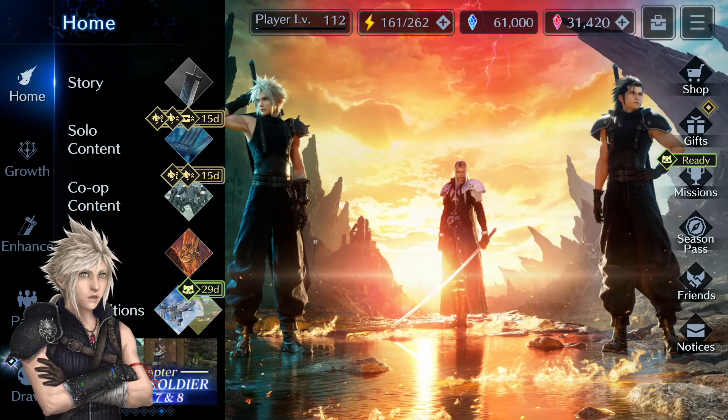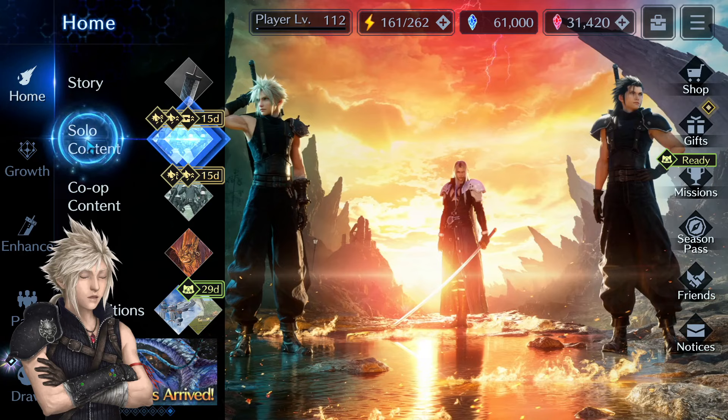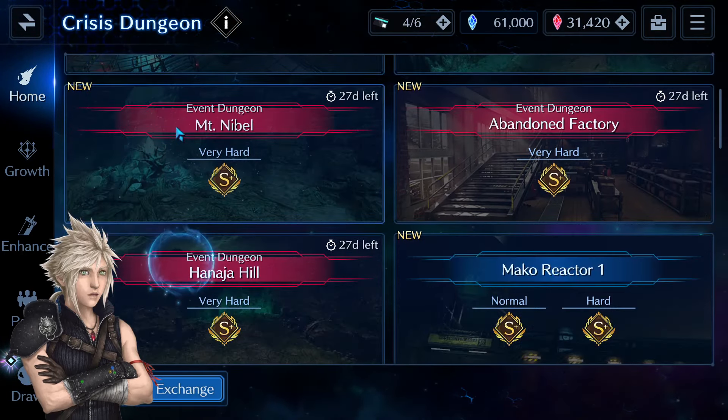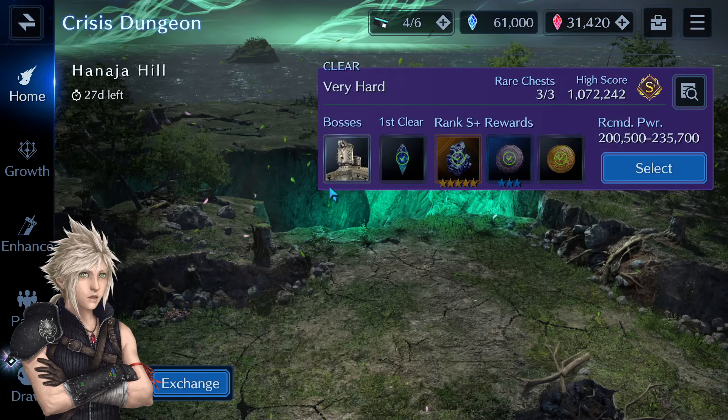Hello, I am EndlessNess and welcome back to Final Fantasy 7 Crisis. In this video I wanted to give you a guide for the very hard Hanager Hill Crisis dungeon, which has a recommended combat power of around 235,000. This dungeon will be available for almost a month, so we have a lot of time to clear it.